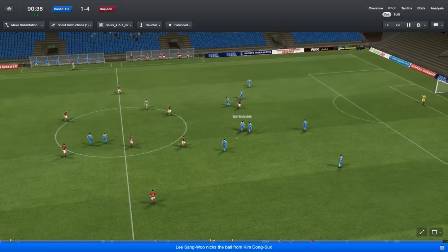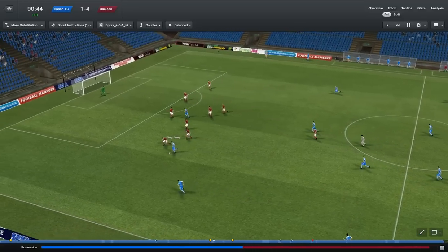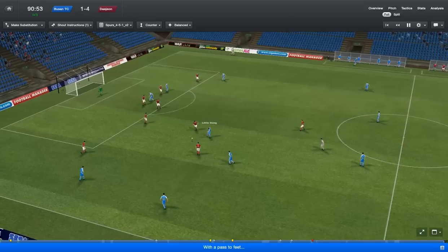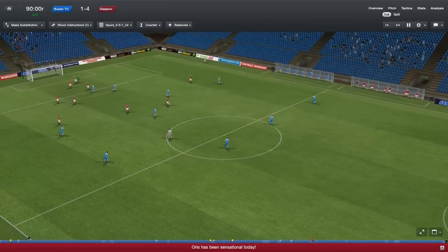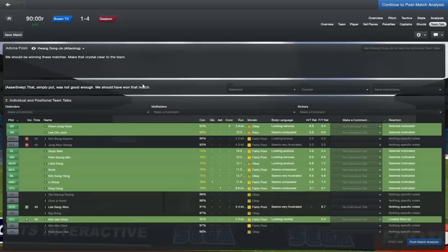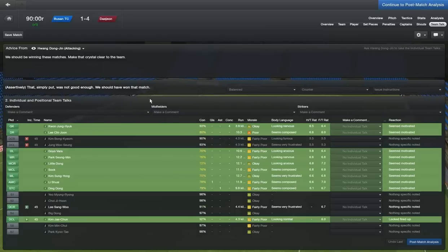Ninetieth minute, nearly finished. Ding Dong, ball to Kim Sung Yong — can we get a late consolation? Kim Sung Yong is just walking with it and then gives it away. So anyway, that is a 4-1 loss in the first game of the season. Not particularly brilliant at all. They played awesome, and it was just the fact that our two central defenders didn't do the job in the first half that really destroyed it. So until next time guys — I've been the Toughman as always. Stay safe.